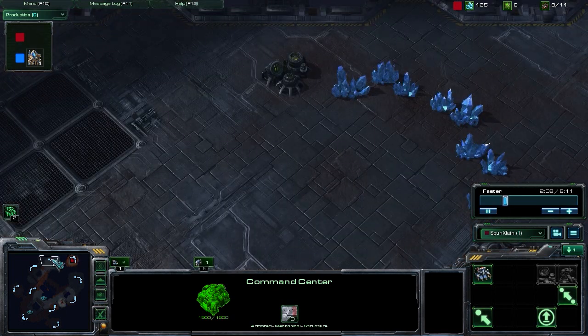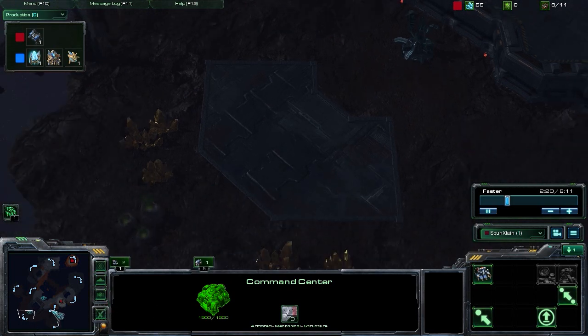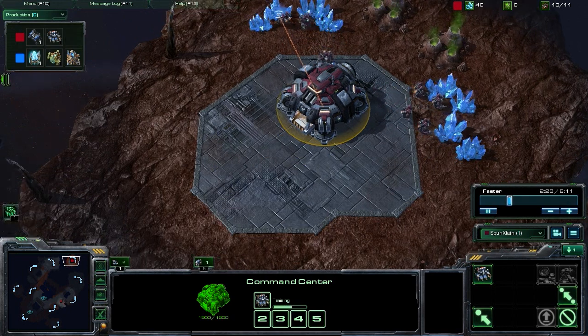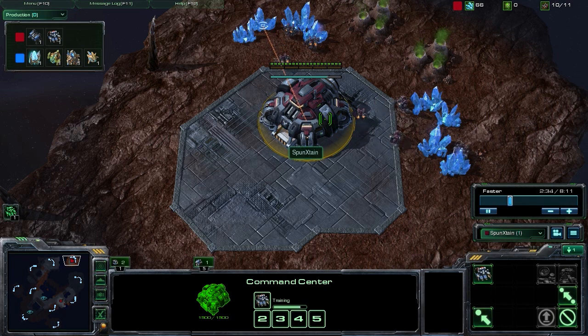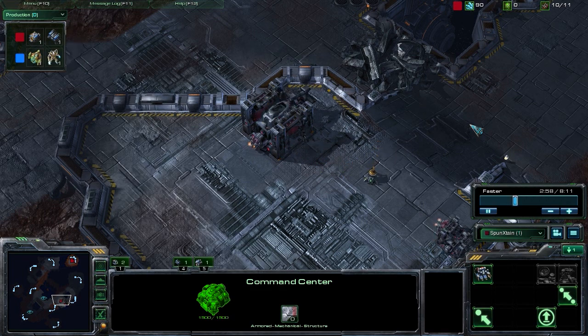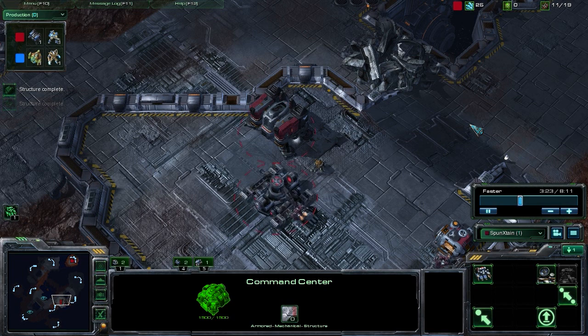Essentially, knowing that your opponent is going to scout you and see a lack of a base, their next move will be to check all other bases and high yield locations reachable from the ground. Once they realize you're in none of those positions, they'll likely conclude you're on the island and start building air units. But you won't be hurt by this at all, because you're massing marines on the ground, countering the resources they spent teching to air.